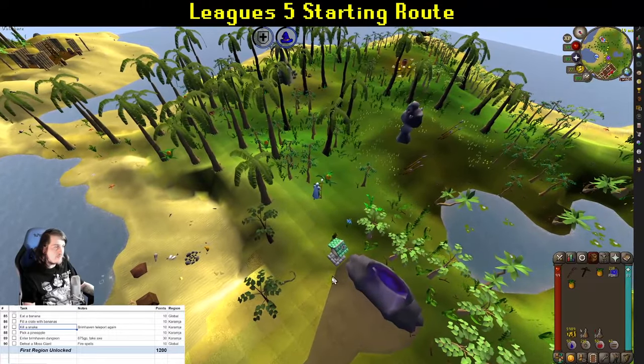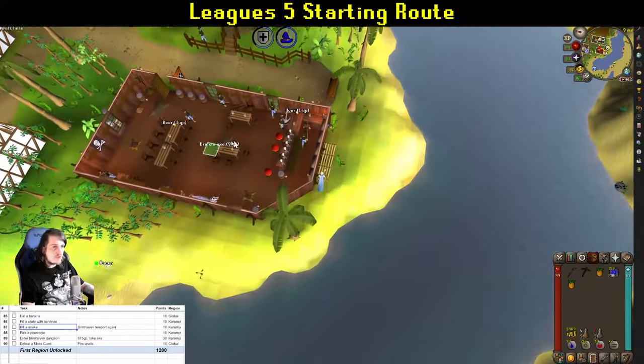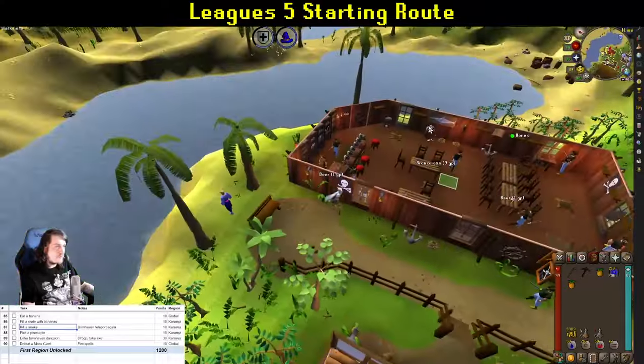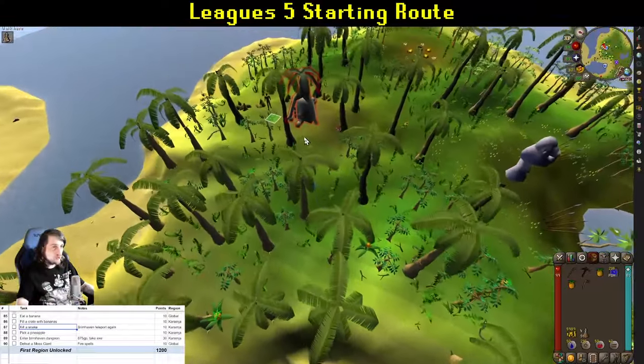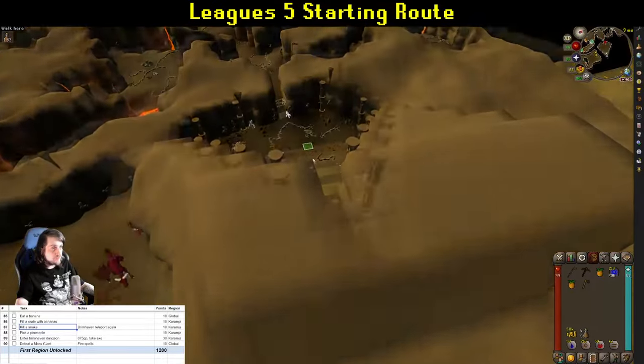Pick a pineapple from the plant right here. If you didn't bring your axe, run into the pub and grab a bronze axe from the table. Fingers crossed you've unlocked fire magic by this point, because killing a moss giant without it may be tough — but you've been casting spells for a while. Chop down the vines to get in and kill your first moss giant. That unlocks your first region, and you'll get your first combat mastery point for killing a giant. Pick up the big bones and bury them — it's worth it.